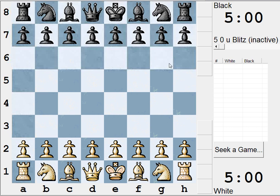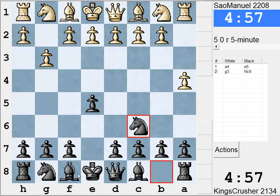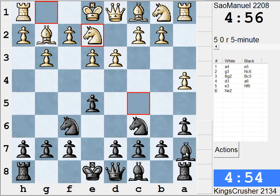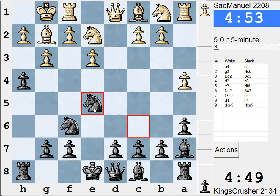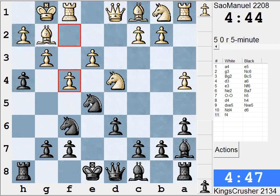So, same sort of setup as the last game. I'm more optimistic here than the other game. I've still got my nice Bishop — the other guy just got rid of it and he's supposed to be okay, but a lot weaker.